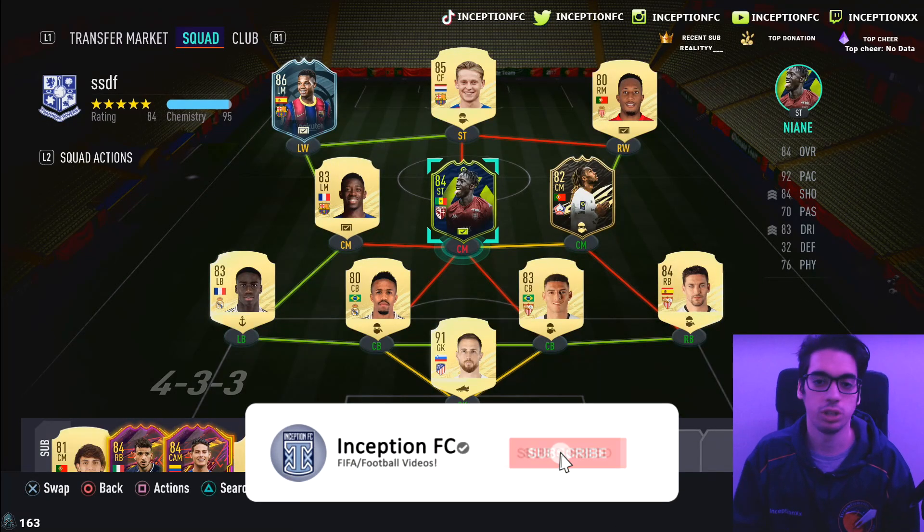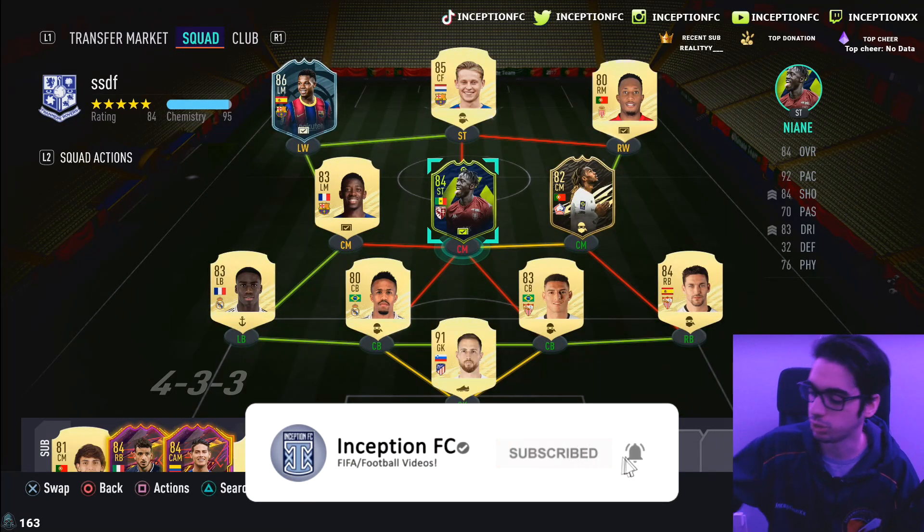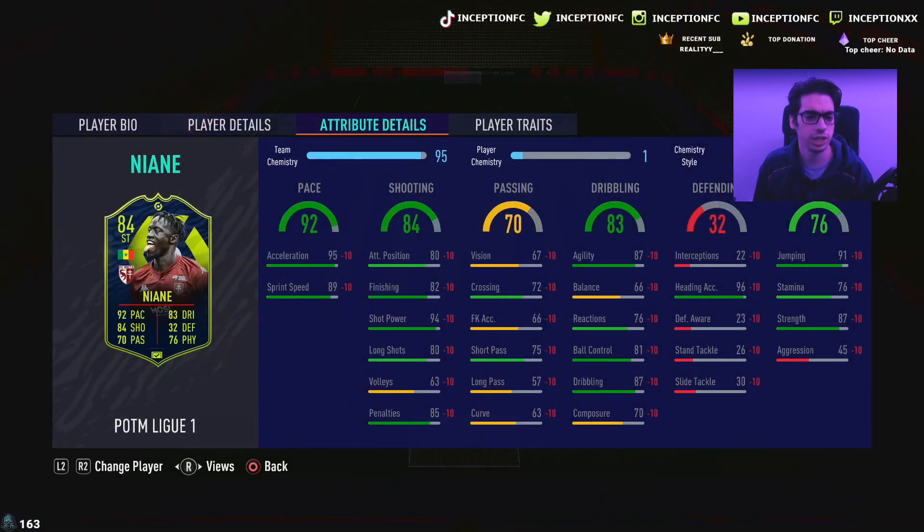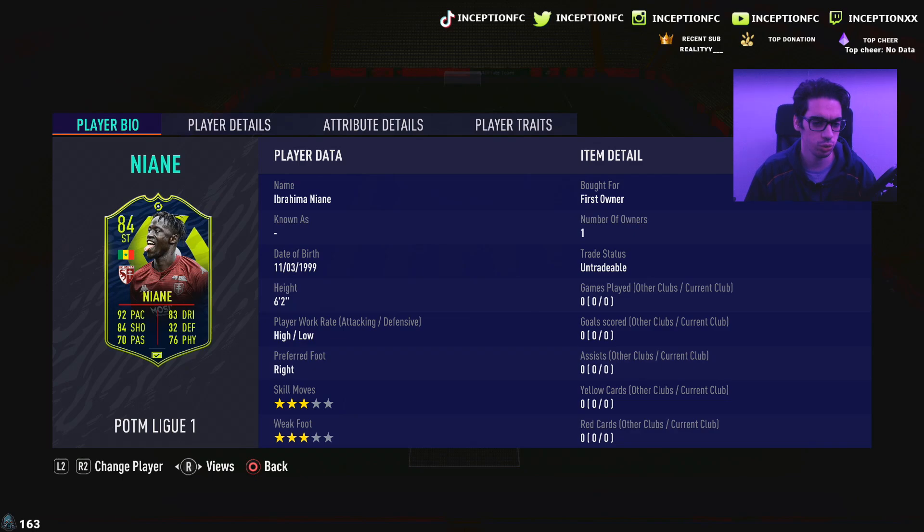Hey guys, what's going on? Inception here and welcome to another video. Ladies and gentlemen, we have the new Nyane card to review today. We're taking a look at a card that is 6'2", high-low work rates, 3-star skills with a 3-star weak foot.